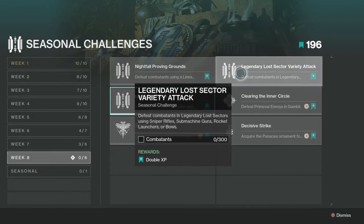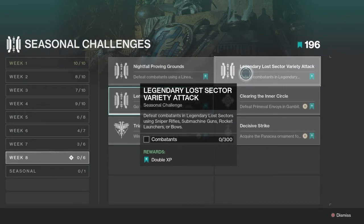The next challenge is get the Legendary Lost Sector variety — defeat companions in Legendary Lost Sectors using sniper rifles, SMGs, rockets, or bows. For sniper rifles I suggest using Izanagi or Succession. For SMGs there are a lot of them — I don't even know all the names. Machine guns and rocket launchers are pretty easy too.